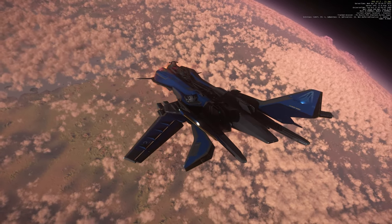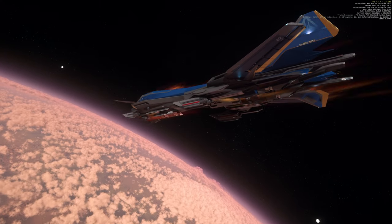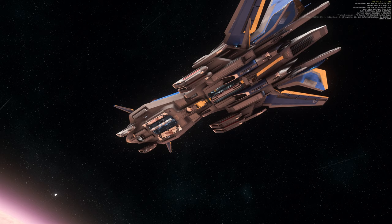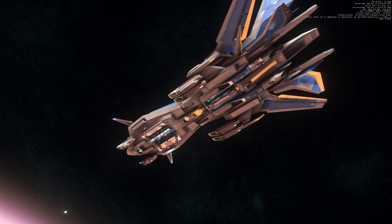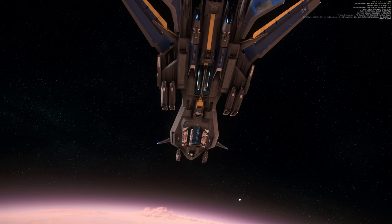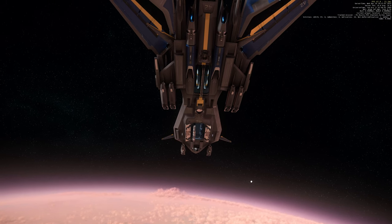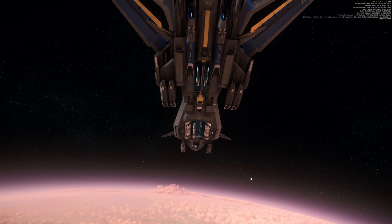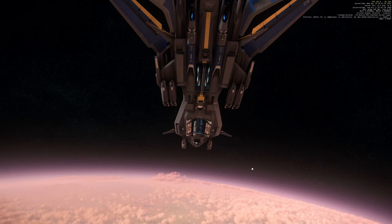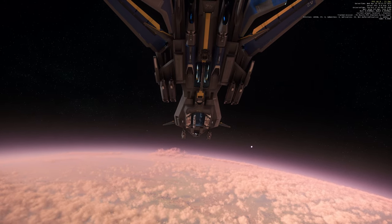We are going to do some size 9 torpedo runs for this mission. I've changed the stock Argos' nine torpedoes to four Seekers and two Typhoons. The Seekers and Typhoon have a minimum lock range of 2.6 kilometers — the Argos is 1 kilometer. The Seekers deal around 425,000 HP, the Typhoon deals 407,000 HP, and the Argos deals around 395,000 HP. The Argos is a cross-section strike missile, the Seekers are EM strike, and the Typhoon are IR strike torpedoes. Size 5 and above are torpedoes.